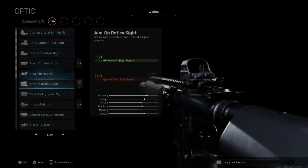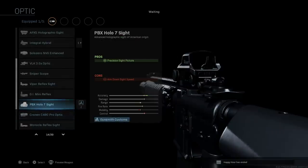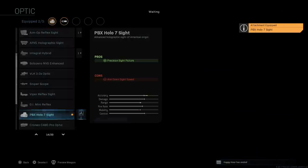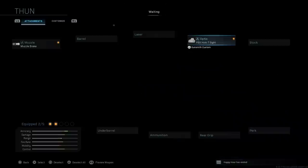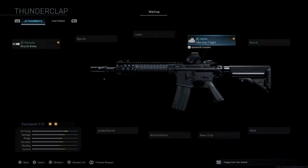We're going to leave the base barrel and skip the laser. For the optic we're going with the PBX Holo 7, which is basically a different version of the holographic sight from American origin - it improves sight picture but the con is ADS speed from the extra weight. You can see the base version versus the blueprint is just a darker variation of the sight itself.